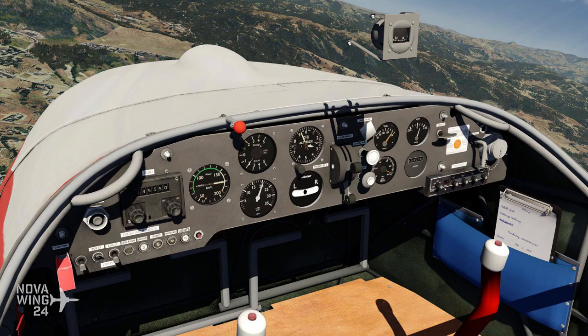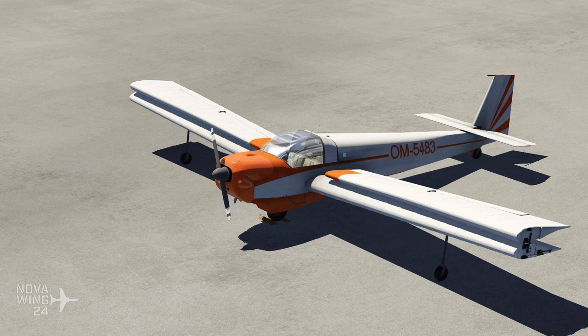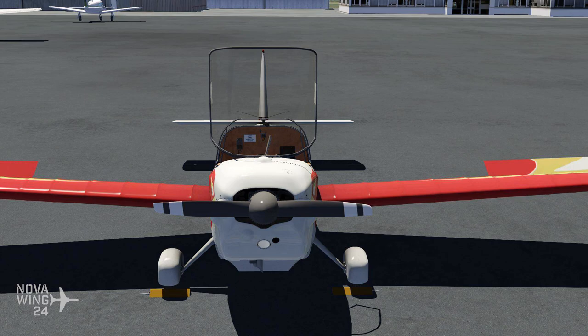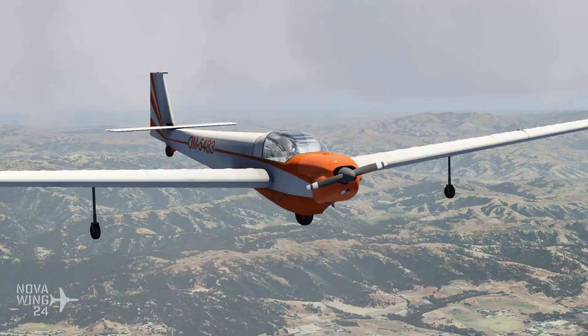The Falke SF-25 is essentially a motorized glider — so instead of requiring a tow aircraft to get it to altitude, it powers itself up there and then you switch the engine off and enjoy the feeling of soaring with the birds. For anyone who hasn't gone gliding, there is a weird, surreal, but incredibly liberating feeling about flying in an aircraft with no engine. It's at the same time both incredibly liberating and incredibly terrifying.